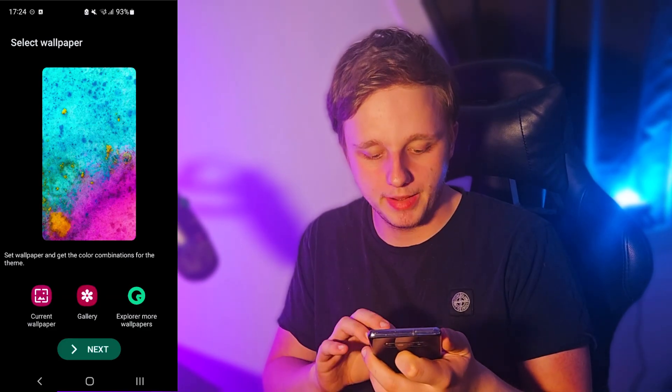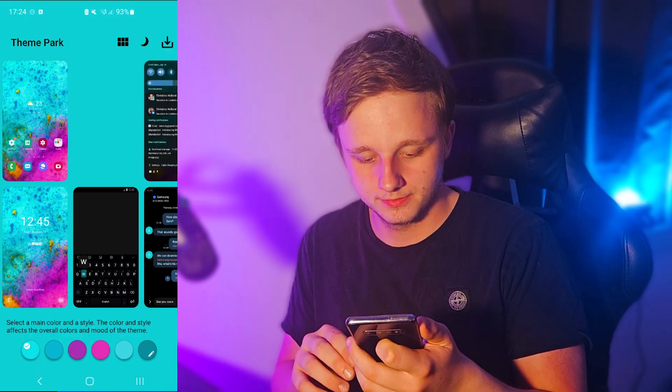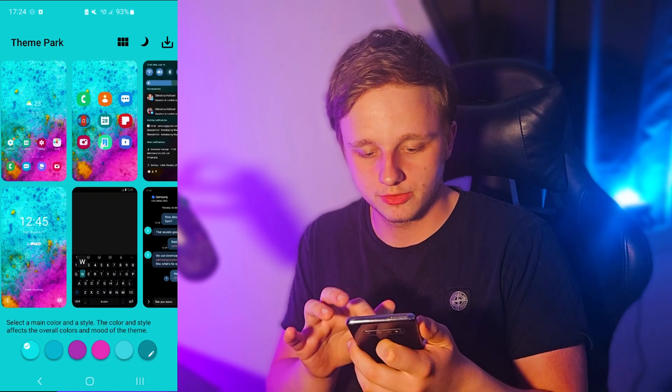You can easily pick a wallpaper if you want, and you can pick your own apps. Click on Next, and after doing this it can actually change the theme of your whole phone.